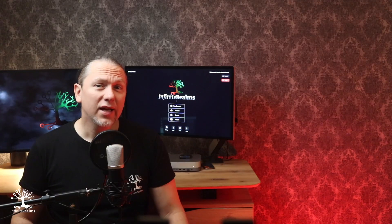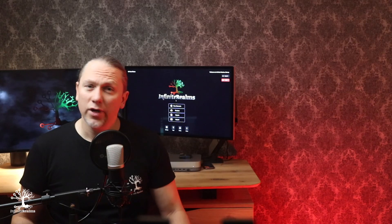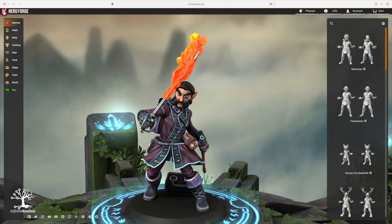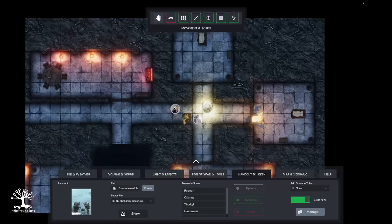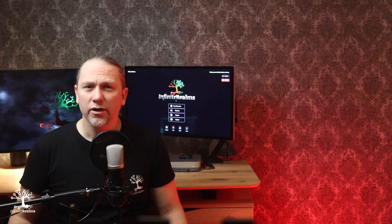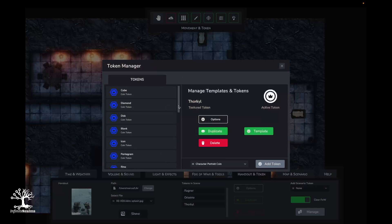In the thick of it all, I'd made some serious strides with the new token system. Now you can jazz up your game with imported images for character portraits and even bring in those digital Hero Forge minis. I streamlined the Move and Token tool into a sleek combo, allowing multiple token shifts with a simple Ctrl key tap. Plus, for those who like to keep things consistent, there's now an option to save and reuse those perfect tokens as global templates.